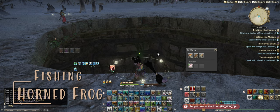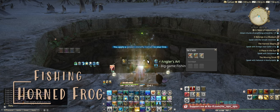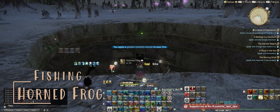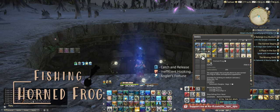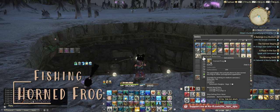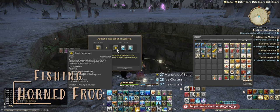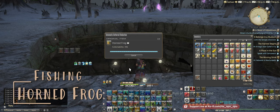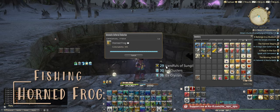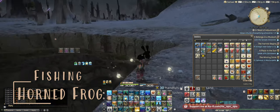That should be another Horned Frog — looks like we caught three on this window. We can stop fishing here. Our collectability is 395, 395, and 396 — pretty good. We'll do an Ethereal Reduction on these. We got 27 from that one, 29, 30 — for a total of 86 from those three frogs.